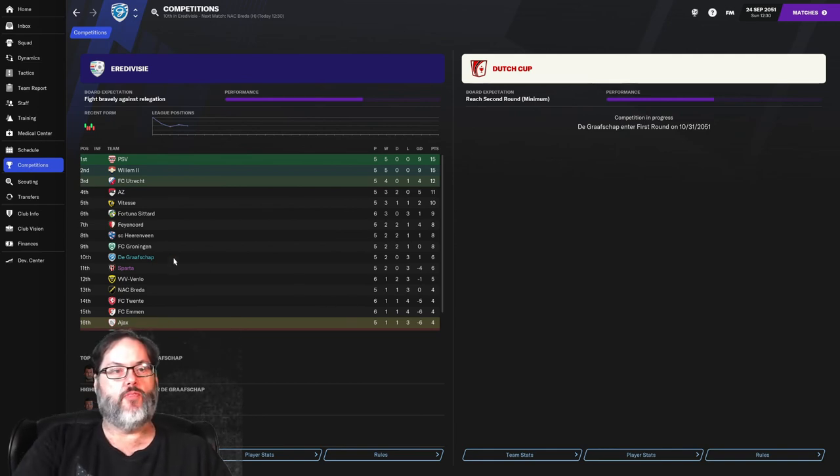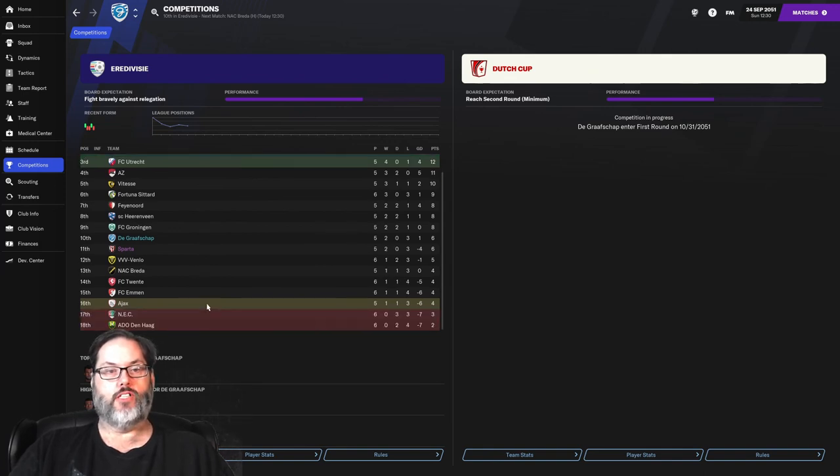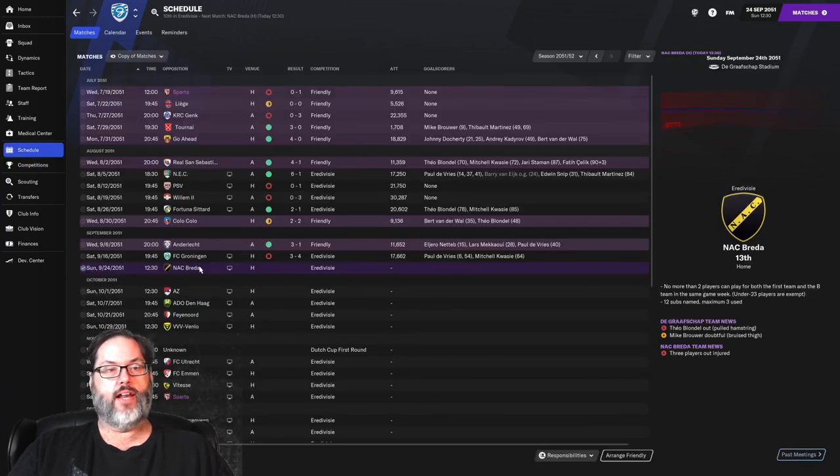In the competition we are 10th in the table with six points from five matches. We're only supposed to be fighting bravely against relegation. You win an opening match 6-1 and you get your hopes up, but we were competitive against Groningen, Willem, and PSV - those are top of the table sides. We beat Sitar who were in the top six. Ajax is sitting on four points from five matches, and NEC is in relegation with three points from six.